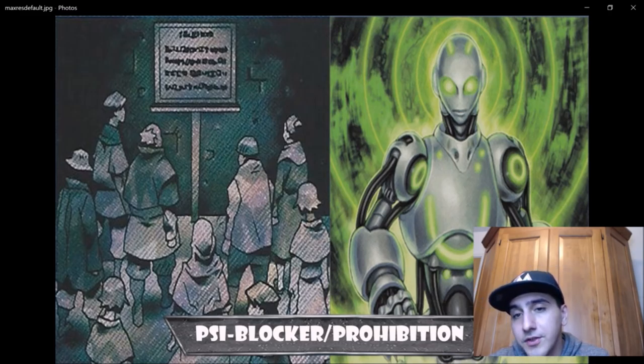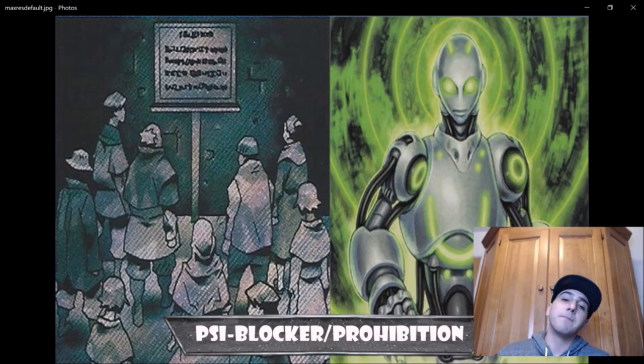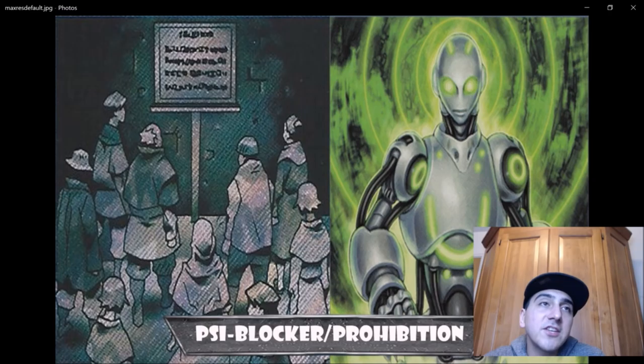Now, Side Blocker — why it might actually be a better option: number one, it can't get Twin Twistered. Prohibition unfortunately falls into spell and trap removal. Side Blocker is not that strong — 1200 attack, 300 defense — but if you're protecting it, the card should stick on the board long enough to control and win the game. It's a level-four Psychic, and once per turn you can declare one card name — cards with that name and their effects cannot be used until the end of your opponent's next turn.